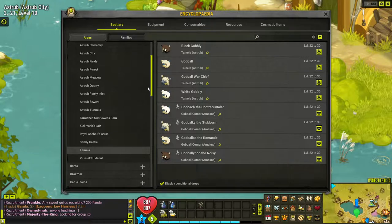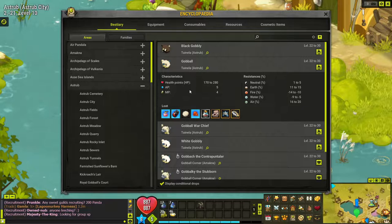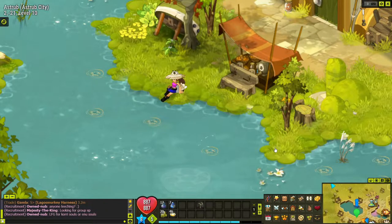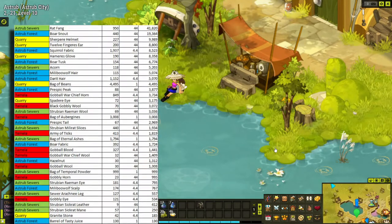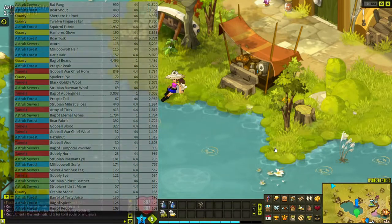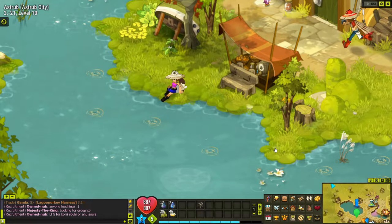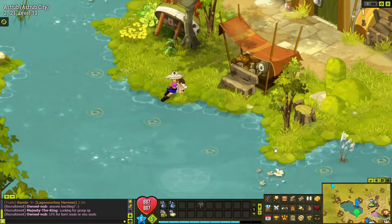As a quick recap, what I do is go through and make a list of all the resources unique to these areas. In the table, the blue area represents the Astrip Forest, green is the sewers, yellow is the quarry area, and red is the gobble city to the north. I took the average market price of these items, divided by their drop rate, and calculated that against 100 fights to put everything on the same playing field.